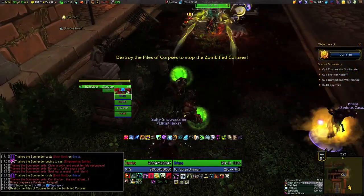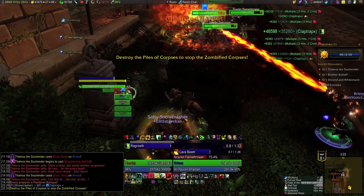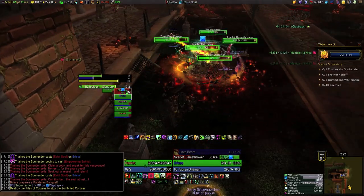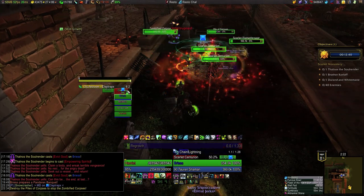For this first pack, all of the DPS pre-pot and burst down the pile of skulls, which is what stops zombie spawns. Other than that, the pack has a Scarlet Flamethrower and two Scarlet Centurions — it's the only time in the zone we're going to meet those kinds of mobs. The flamethrower has a conal AoE that's randomly targeted but that's not terribly threatening.